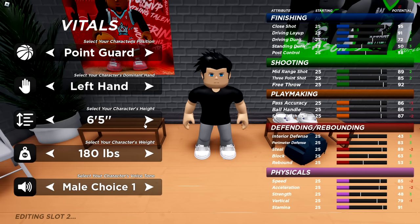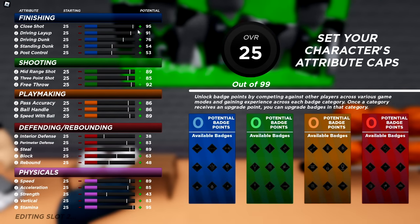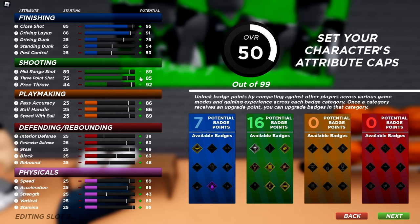So this is the build right here. I'm going to recreate it on a new slot so everybody can see what it looks like. I'm going to go six-five, minimum weight — left or right hand doesn't matter. Point guard is the most important part. Now for the stats: first, max out your close shot to 85, get your driving layup up to 88. Don't touch driving dunk, standing dunk, or post control. Get your mid-range up, three-pointer up to 85, pass accuracy up, and ball handle to 85 — one off of max — so it doesn't affect your speed at all.